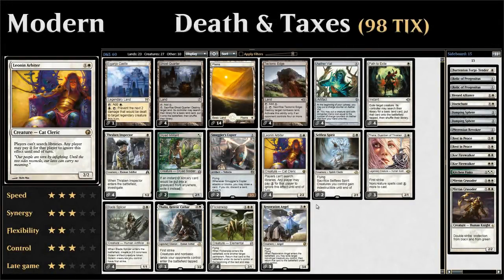Friendly Friday is a weekly series where we take a look at budget standard or modern decks. This week we're taking a look at a modern deck known as Death and Taxes — a mono-white aggro deck with a lot of disruptive elements. One of those disruptive elements is Leonin Arbiter, a two-mana 2/2 creature that says players can't search libraries, but a player can pay two generic mana at any point to search their library for the turn.